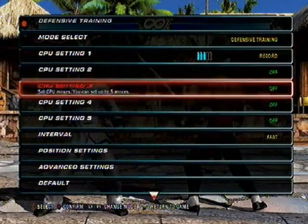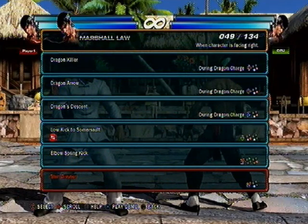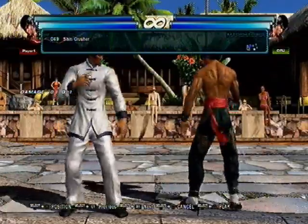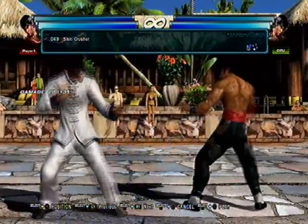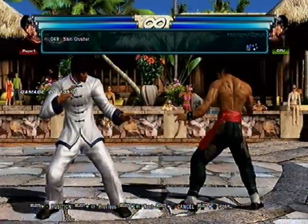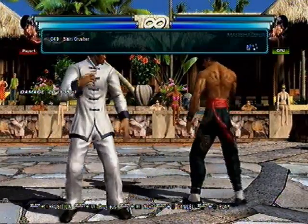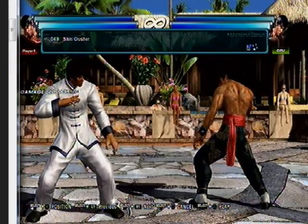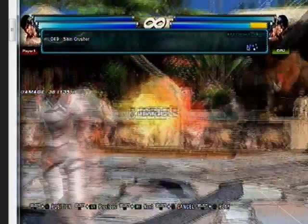Next on the command list — down back 3. This move is really good. It has good tracking, does 20 damage, has good range. It's Law's primary low poke. It puts him at plus 3, puts him in full crouch, so it's really good. On counter it's the same thing.